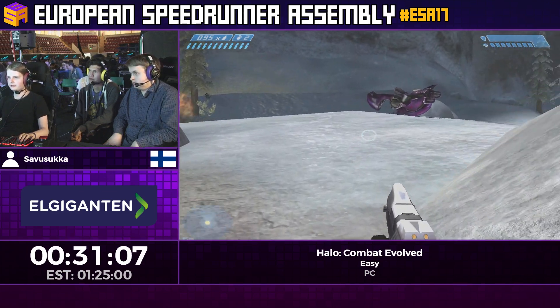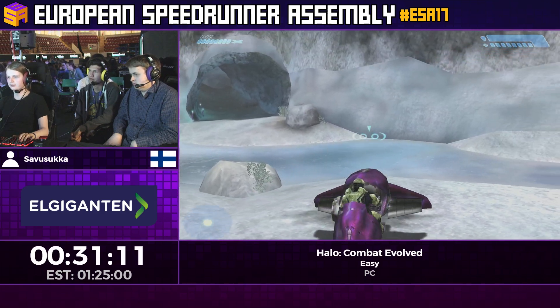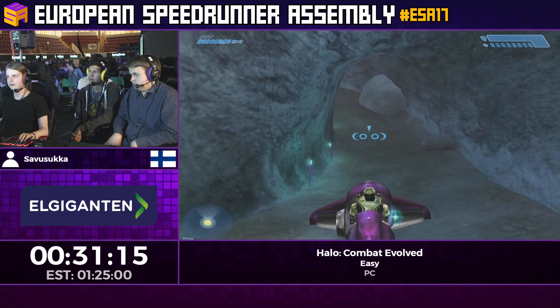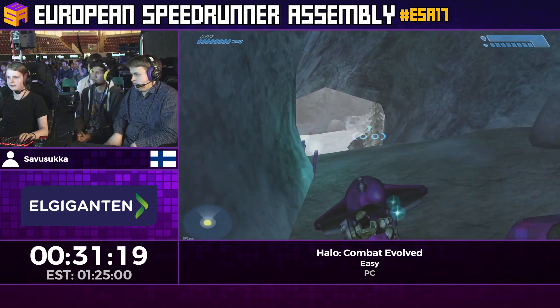You can flip a ghost to get it really close to you, which saves a bit of time. There are still vehicles in this level for some reason, but they don't have any elites riding them — so you can just take them and drive through.